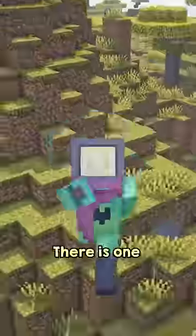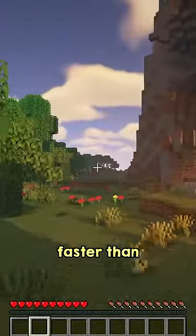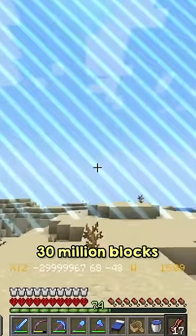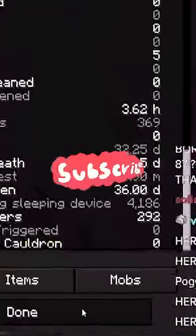But now let's look back at the world border. There is one major difference that made this expedition much easier: sprinting, allowing you to move 30% faster than normal walking. And player Figonomics took this and ran. Taking just over 6 months, Figonomics walked all of the 30 million blocks and arrived at the world border. When checking his stats, you're able to see that this took 32.25 days in total.